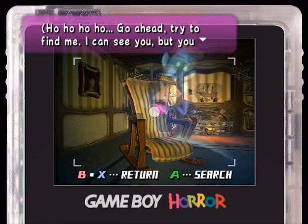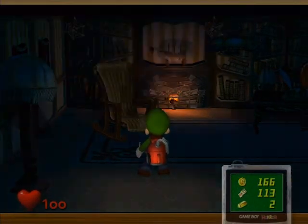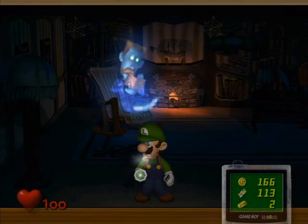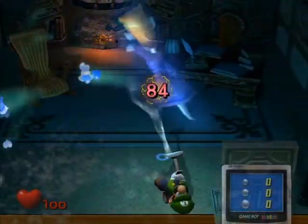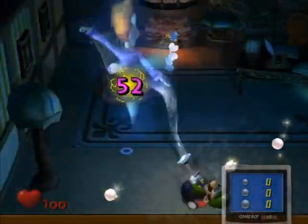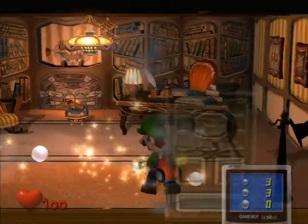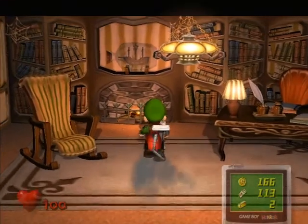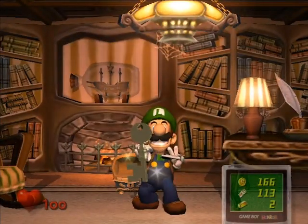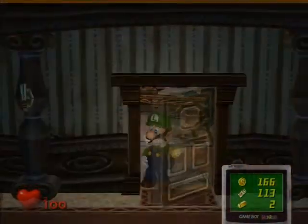Ho Ho Ho! Go ahead, try to find me. I can see you, but you cannot see me. Meaning, this is a little hint — right now you can't see him at all if you're facing him. But if you turn away, he'll do a little action revealing his heart, and this is your time to capture him. Each portrait ghost has 100 HP, and the ranking system — you want to get these guys in one shot. You'll notice on the Game Boy Horror it just displayed a big gigantic pearl; that's your indication of when you got the gold frame for their portrait.